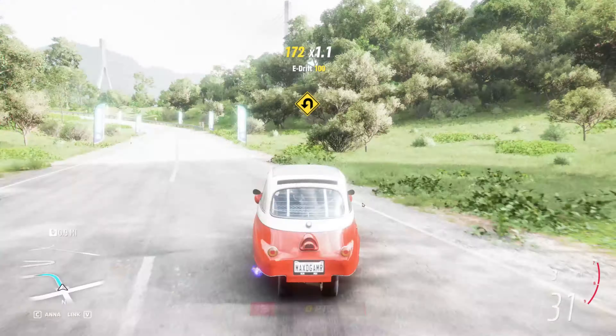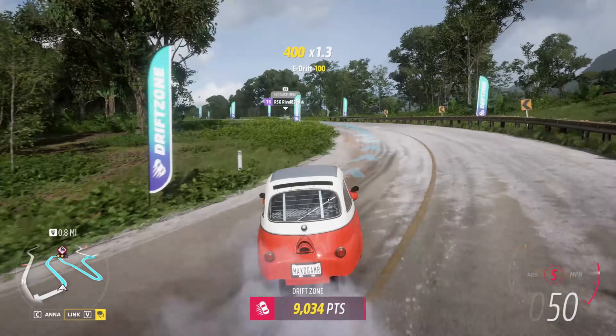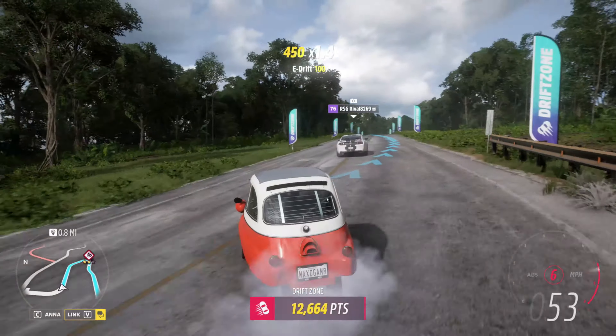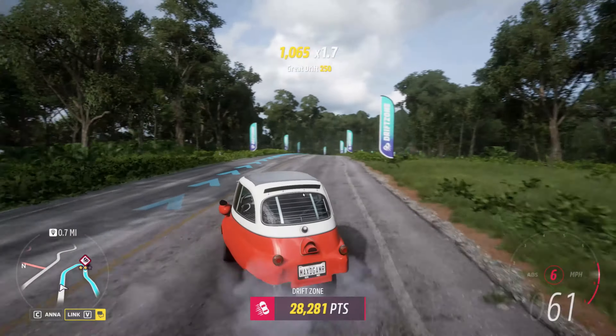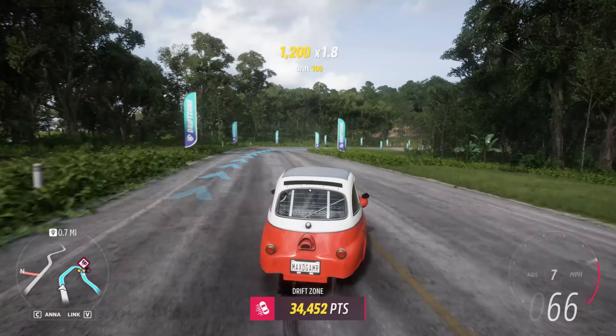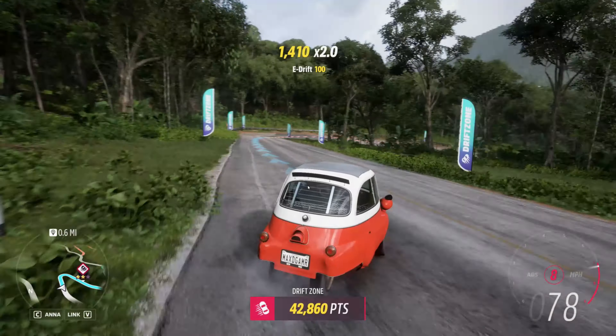Here we go. This one I actually took a formula drift car through. There are some tight turns in this one, so I failed at it pretty miserably in some of the turns particularly. So let's see how the little Isetta does here. This is a high-speed turn, which makes it up. Here's one of the slow ones.